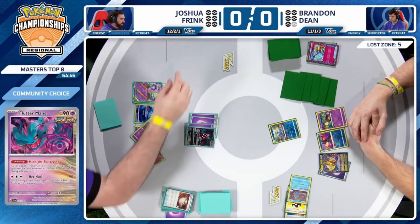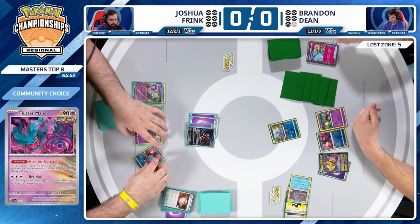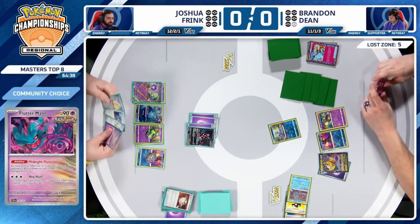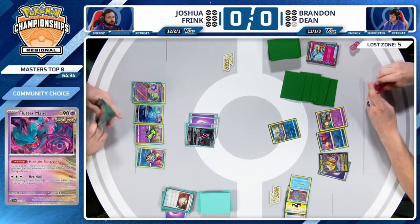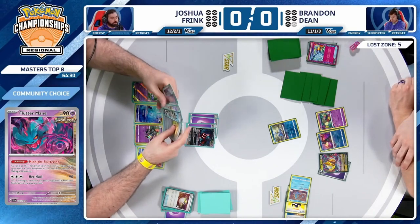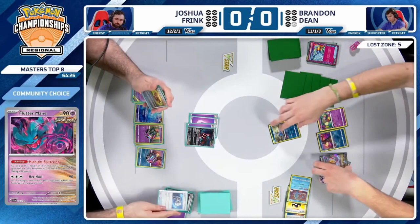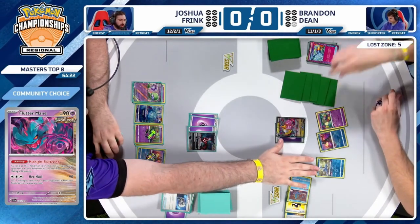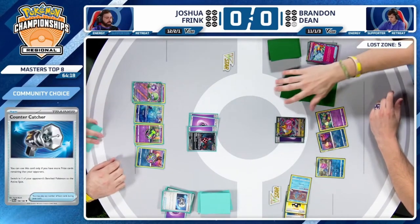They sensed weakness — no Colress's Experiment on Brandon's side last turn. It's going to be a lot harder to get to seven for Mirage Gate, to couple together a knockout that isn't Cramorant. Cramorant cannot attack against Flutter Mane, but we're going to have a Counter Catcher here — bring up Giratina V. 90 and then spread 20 to the Cramorant, putting a lot of pressure on that Giratina.